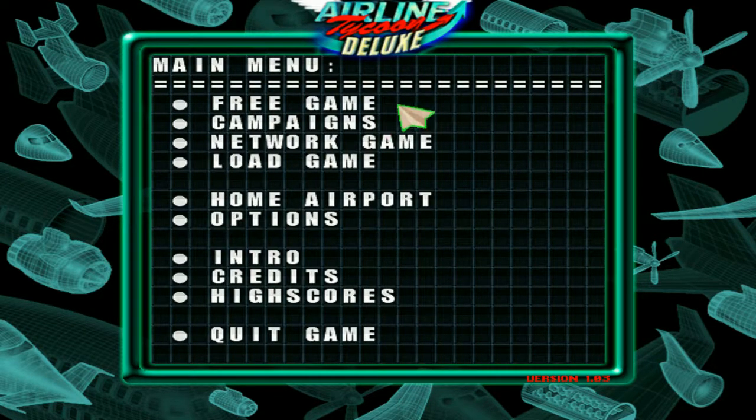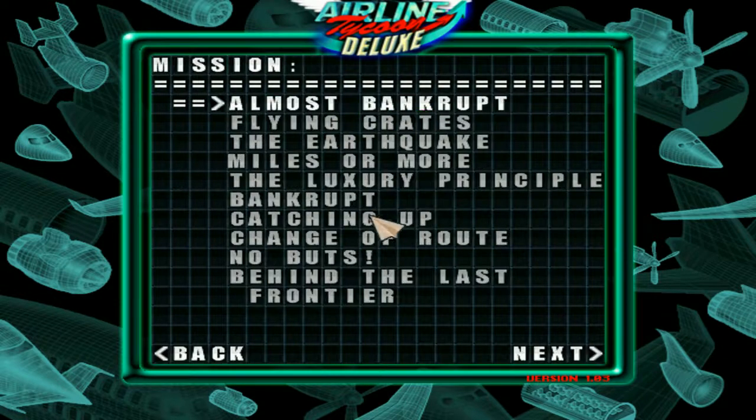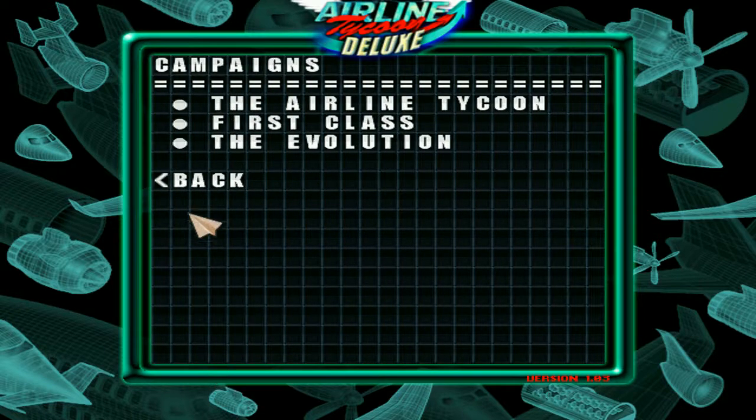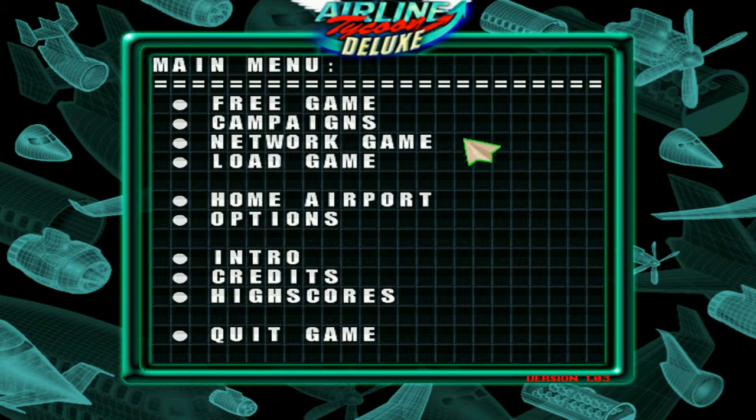This game has a free game mode that I'm going to show you, as well as campaigns. As you can see, all of these have their own different challenges — basically how to make an airline company work. I'm going to be showing you the free game and my main save, and telling you a little bit about stuff I've learned from this.